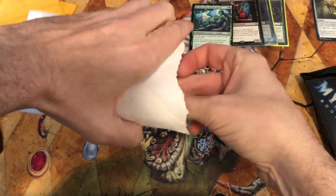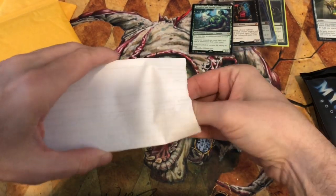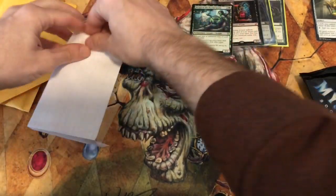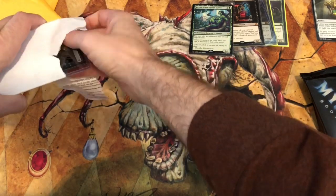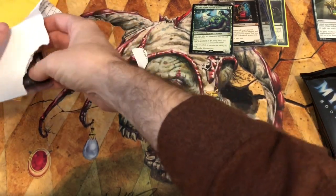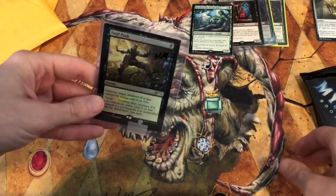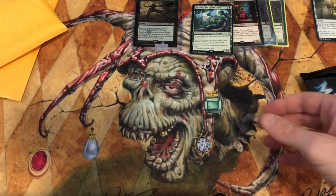I could have won a game in vintage a few weeks back. I had a Shifting Ceratops ready to charge a blue player — he didn't have anything that could stop it, you can't counter it. But I just could not pull the extra land to give it haste, and of course I ended up losing. So damn frustrating.